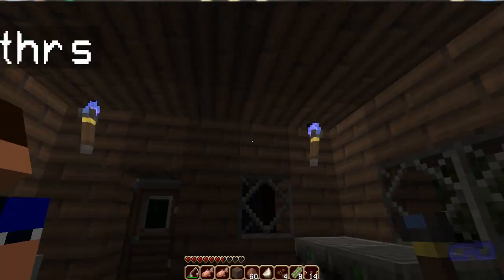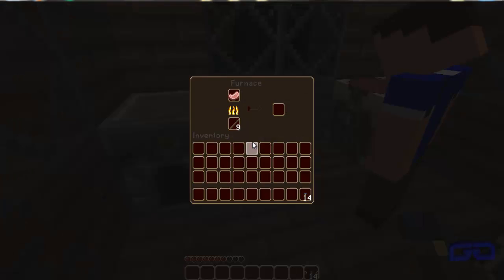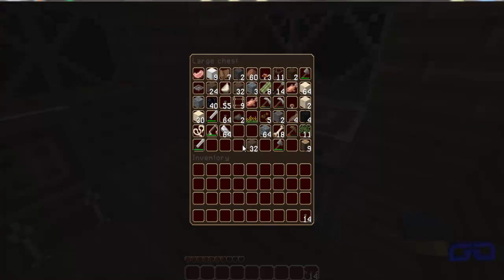Shall I just put all the stuff I've got in the chest? Yeah. If you need more room, let me know and I'll make another chest. Got enough room there. You're cooking pork. Yeah, I'm cooking the crap out of pork. You need some? No, I'll cook some fish. The iron ingots are done.